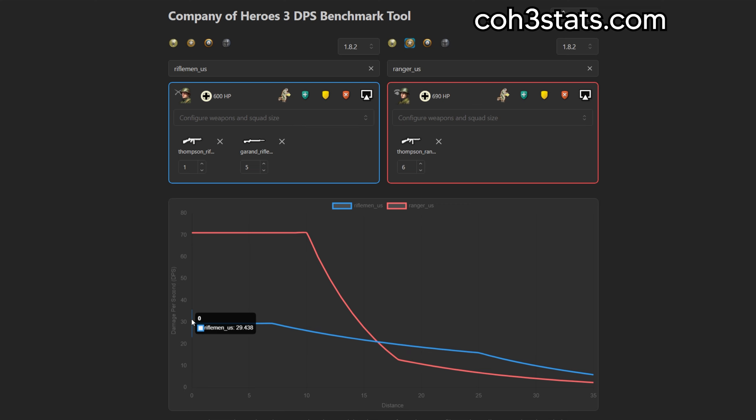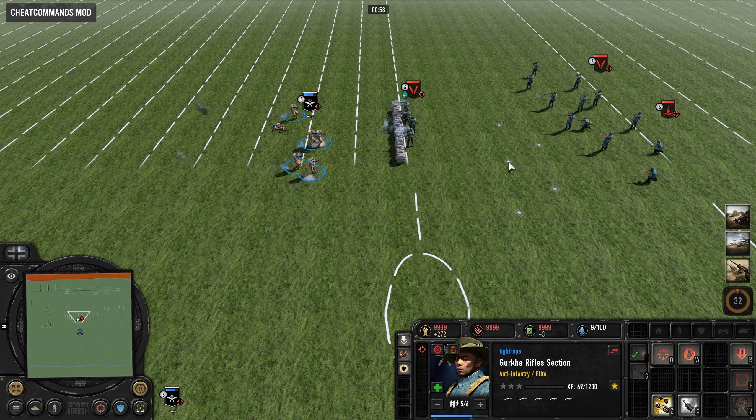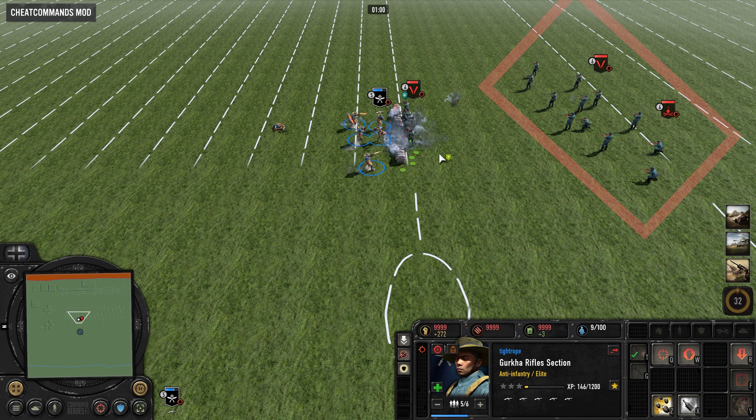All squads have their maximum damage per second at range 0, and it only starts to drop off at range 7 or 10 depending on the squad. So getting closer than this doesn't help you do more damage and is only necessary if you want to use the cover yourself against other enemy squads in the region.